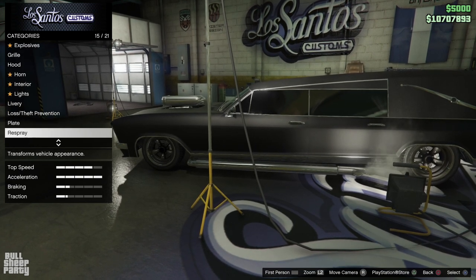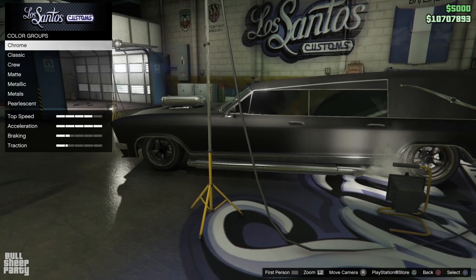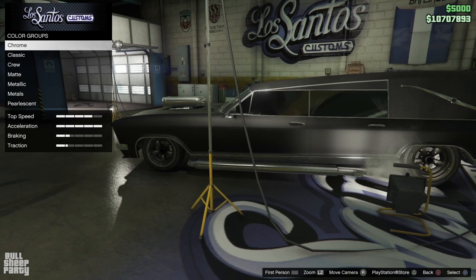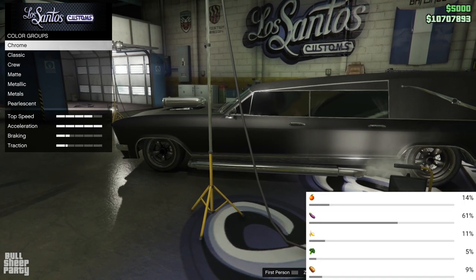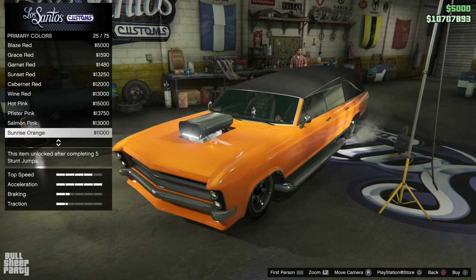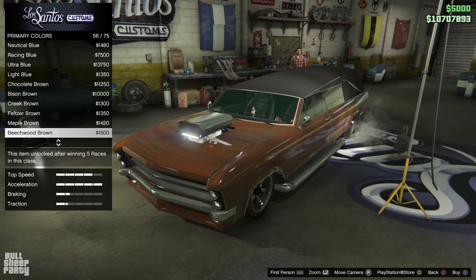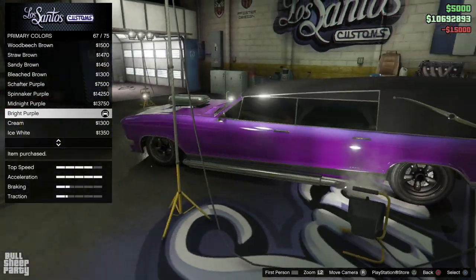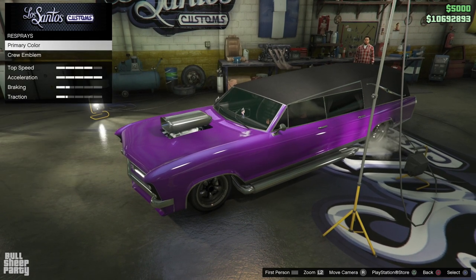The final thing we're going to be doing in Los Santos Customs is respraying the vehicle. This week I had an unusual poll asking you guys what color you want me to make the podium vehicle. The choices were orange, eggplant, banana, a piece of broccoli, and a potato. No surprises — the eggplant one won, so we're going to be making it purple. And just so you don't miss any future polls, make sure you subscribe to the channel.